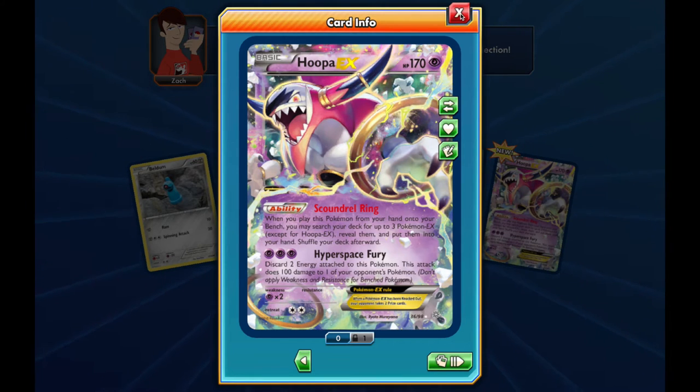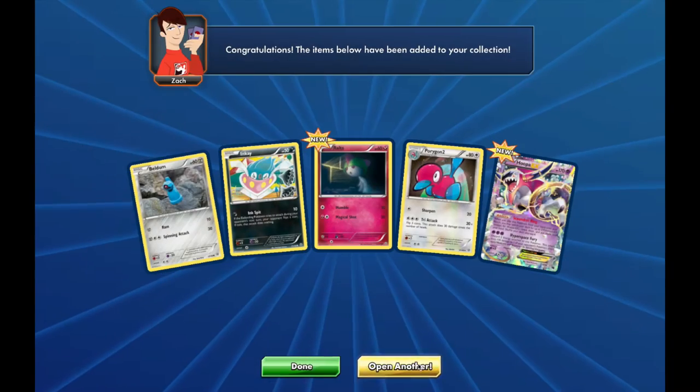That's pretty much like a Pokemon Fan Club, but you get to search up three instead of two, and you don't use up your supporter card, which is really good. And if you're using Skyfield, you have the room to put Hoopa EX. The attack though is three psychic energy, which is pretty expensive — Hyperspace Fury: discard two energy attached to this Pokemon, this attack does 100 damage to one of your opponent's Pokemon, don't apply weakness and resistance for benched Pokemon. Overall the ability is really nice, the attack is pretty expensive, but it's our first ultra rare.